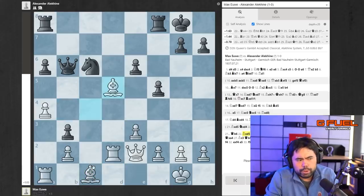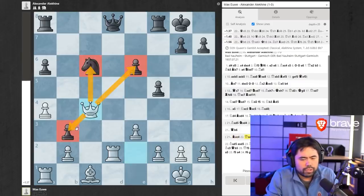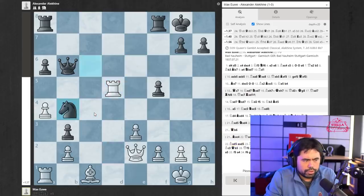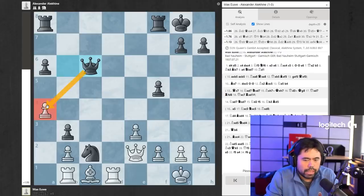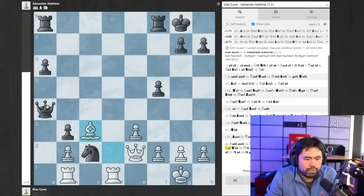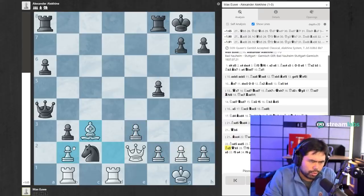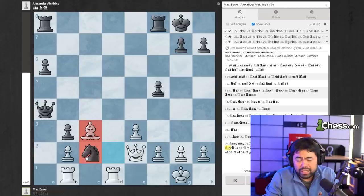So knight to c2 is played. Why doesn't black trade the bishop? If you were to trade, white takes back and now you have three things under attack and can't guard all three. So that's the main reason he didn't trade. Rook d1, knight c2, rook b1 — only move to save the rook. Queen to c6, attacking the pawn on a4. White goes bishop to d2. Queen takes a4, bishop to c3. We've reached a middle game position where it looks like even material — both sides have the same number of pawns.